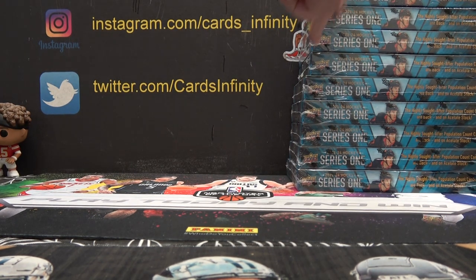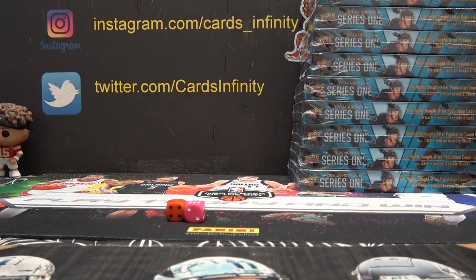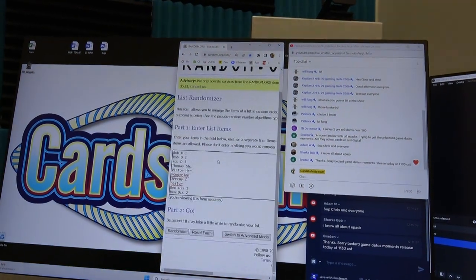Alright, this is UD2324 Series 1, 4-box by the numbers. All the standard base will be split equally in this. We're going to click it 6 times. Sharks Bob said he knows about it. Sharks, explain to Brayden what's going on.